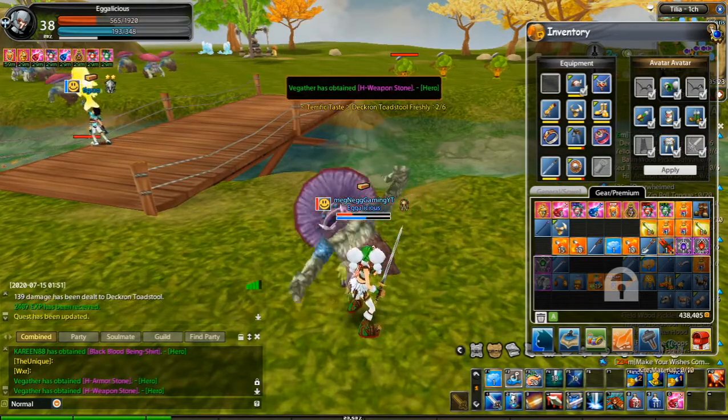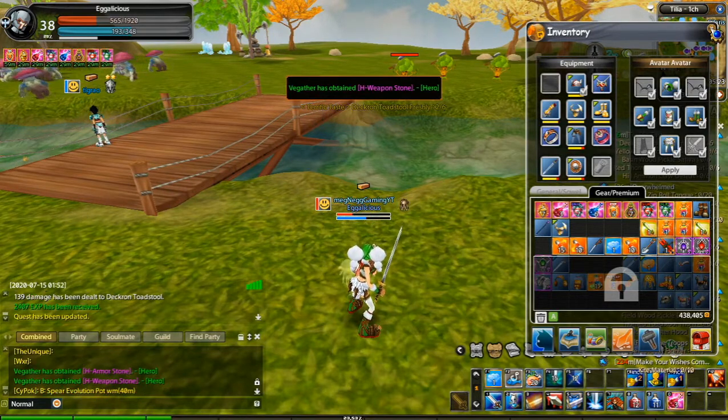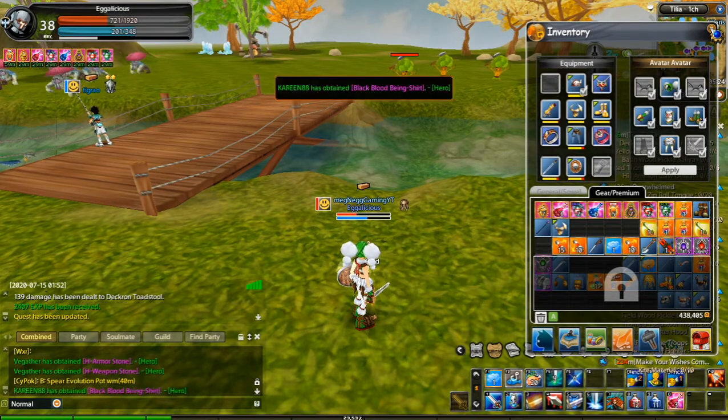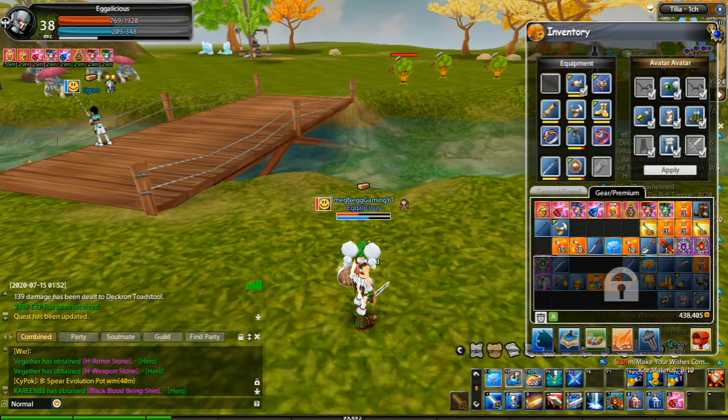You can also collect and summon a variety of pets to use, and they have different requirements. You need to find pet eggs, an incubator to hatch them, and they require different kinds of food. So if you're not looking to do just combat all the time, there are some different things you can do in-game that get away from combat.